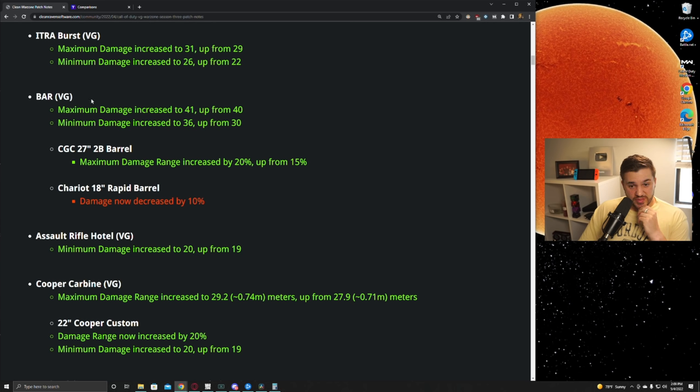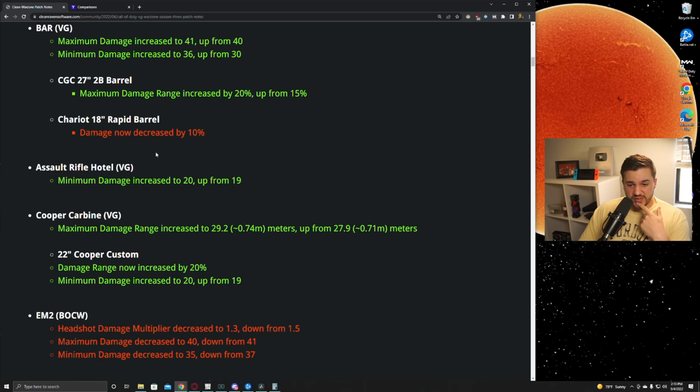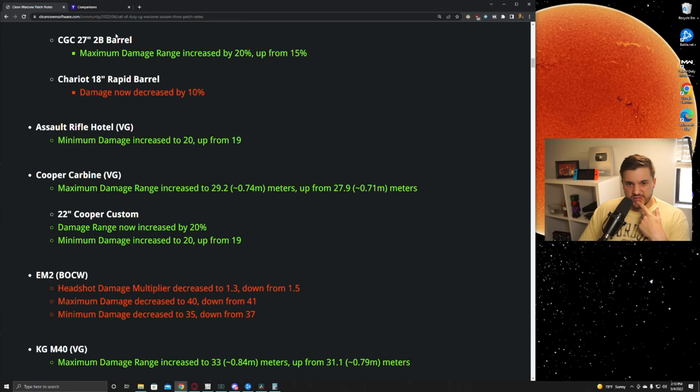The BAR got a really nice buff — only one extra damage in the first damage range, but in the second damage range it got six extra damage, which is massive. It was pretty good before just because it had no recoil, but it had really bad time-to-kill, so hopefully this brings it closer to the meta. It also caught a couple barrel changes. For patch notes, I'll link cleanravensoftware.com — a community website that makes patch notes much easier to read.